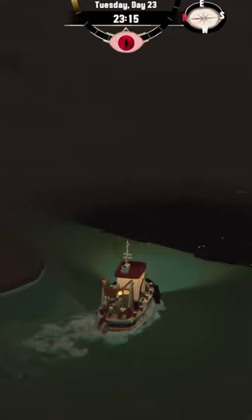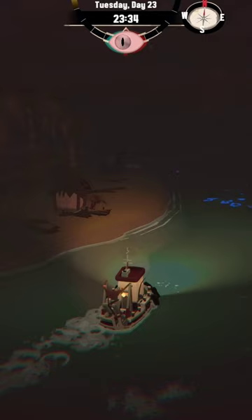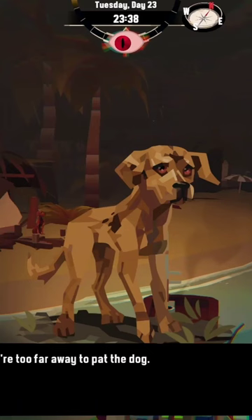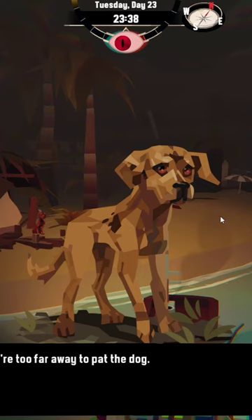If you have already played a lot of Dredge, you might know this, but I and many others discovered this very late. There is actually a dog hidden in a hut on the other side of Stellar Basin. When you approach it, it is scared away, but there is the possibility to play with it, and if you do that enough, you gain its trust so that it wants to accompany you on your journey.